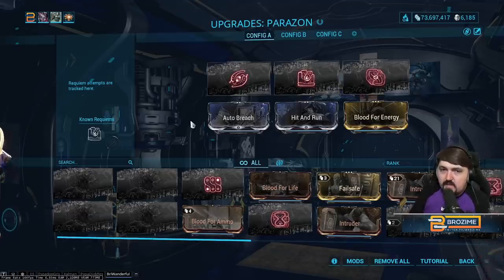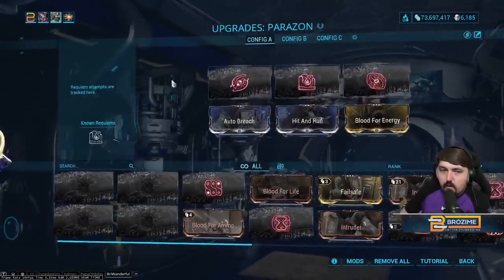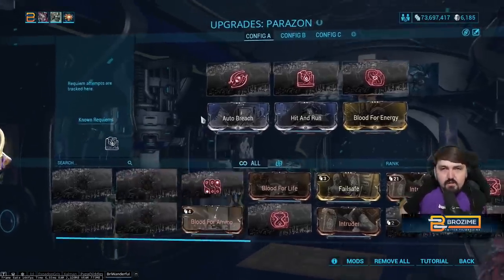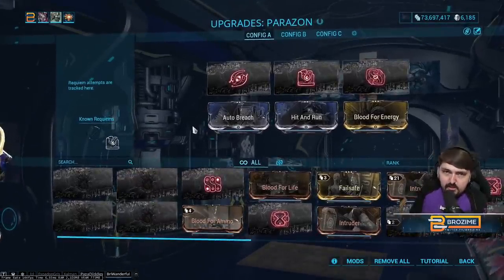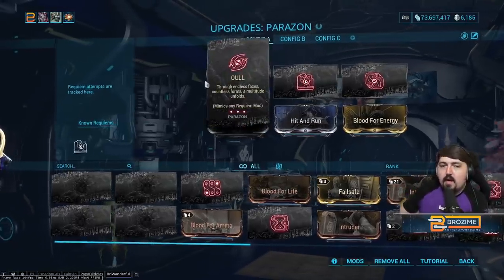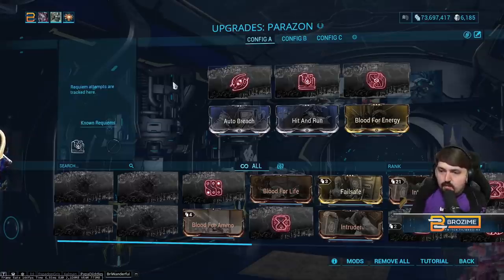That's how organizing for the requiems works most optimally, given that you have all of the requiems available — which I would highly suggest doing, with the exception of UL if you run out of your first one before you get started farming the liches and sisters.